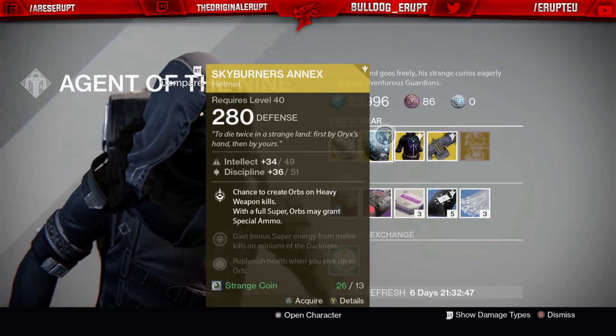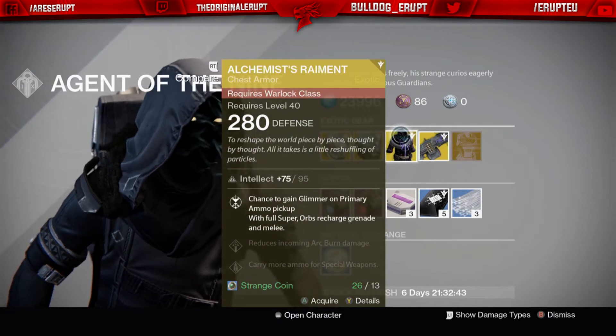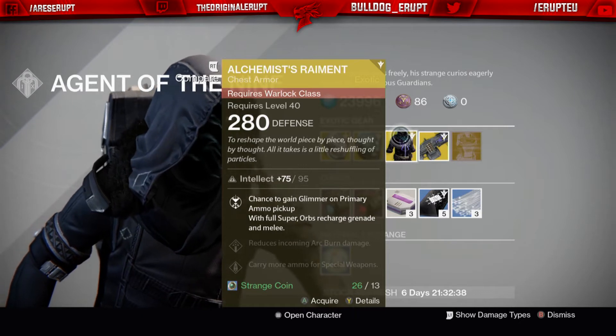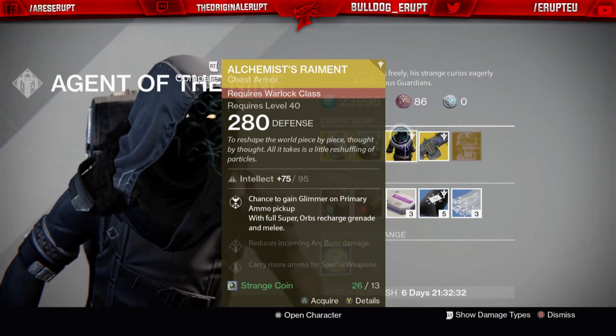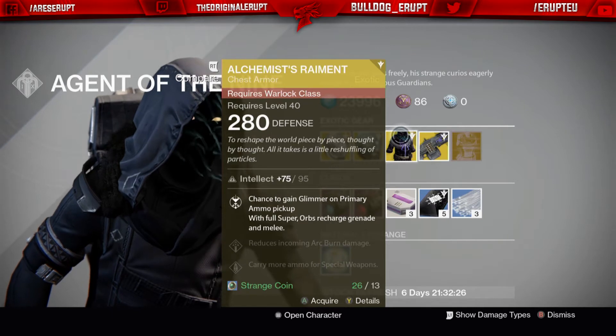The Warlock doesn't get a helmet this week — instead the Warlock gets a chest piece, the Alchemist's Raiment. This is actually something I wanted to get when I first saw the Taken King exotic drops coming to year two. It's one of those things I wanted for my Warlock, so I'm not sure if I'm going to be getting that, but I will be picking up some Three of Coins.